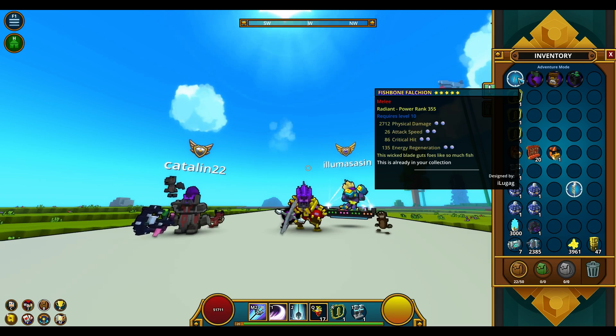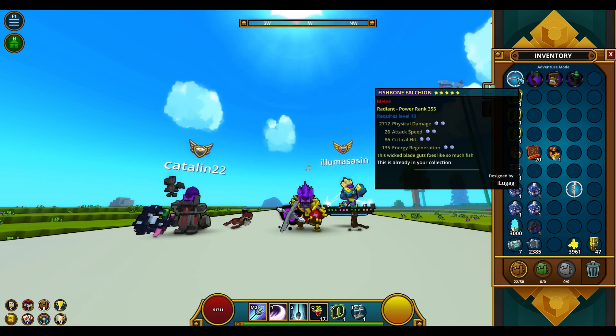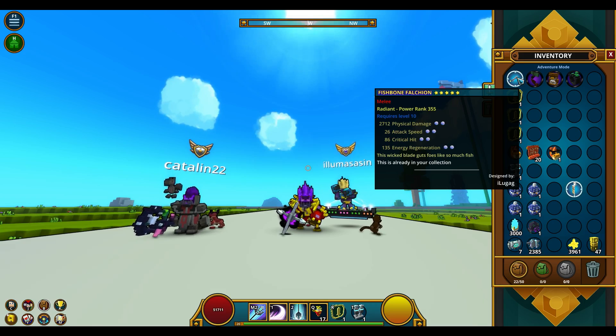So the first item, the Radiant Sword, has 2712 physical damage, 26 attack speed, 86 critical hit, and 135 energy regeneration.